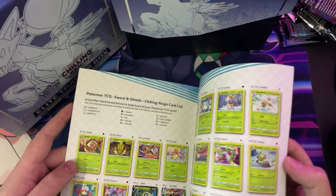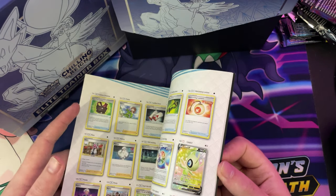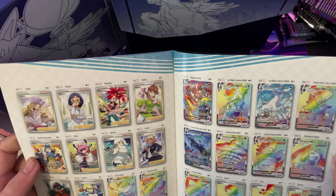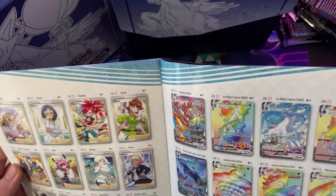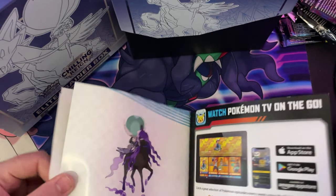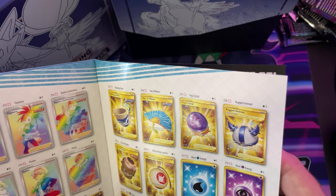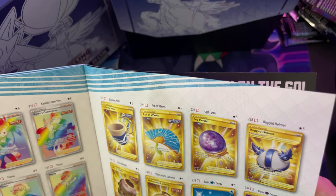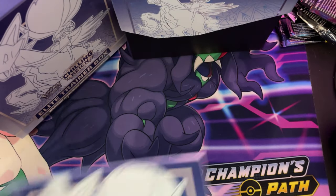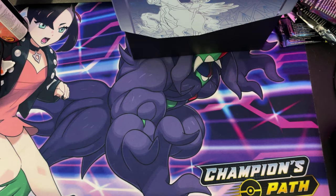You get your normal player's guide on how to play and all that normal stuff. Then you've got your checklist. Let's see what's at the back — oh wow, this is gonna be a nice set to collect. I wonder if there is a Charizard or not. No Charizard, but we have gold energy cards — that's sick. We've got a Snorlax. And then there's a load of artwork on the inside — I don't normally open them because I like to keep it in one piece if possible.